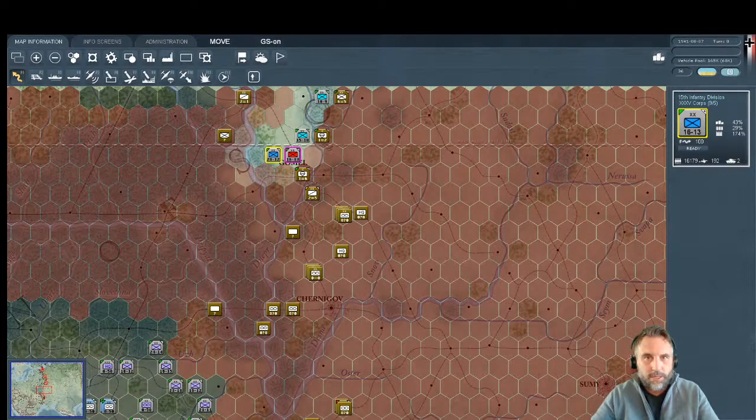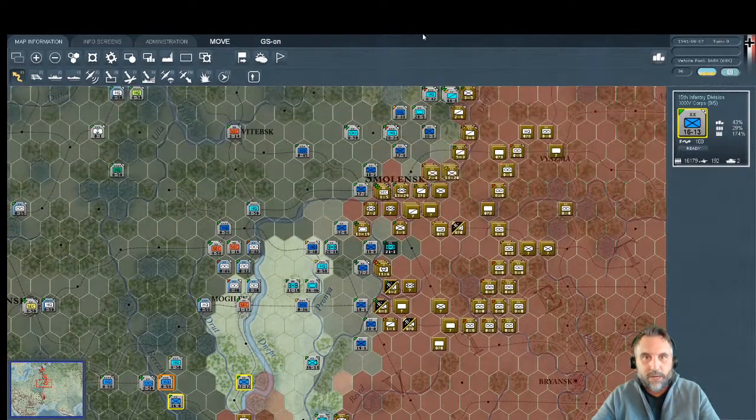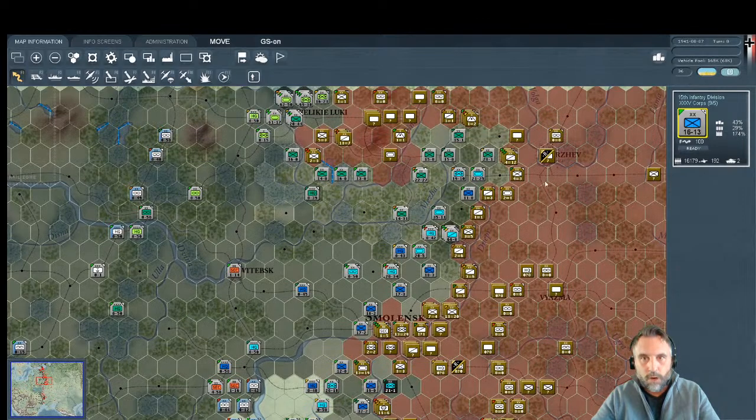Welcome to another turn of great strategy games. Today we're on the Eastern Front, and this is an exciting episode as we get to move Third Panzer Group and Second Panzer Group, steamrolling Soviet units back toward their capital of Moscow — hopefully before Thursday when War in the East 2 drops.